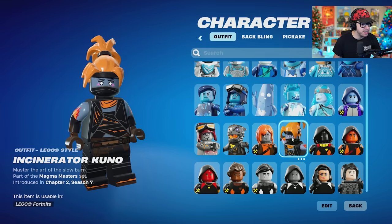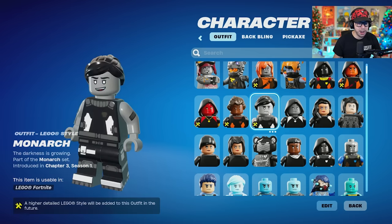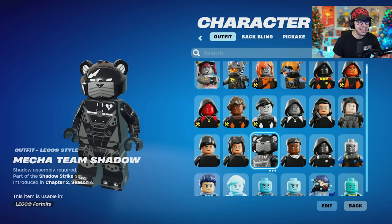This one's not really done yet. Incinerator Kuno. Going through all these sort of ones here. Shadow Arc — these are all kind of the Shadow skins, and about half of them are done, half of them are not. Shadow Scully — these apparently are done, so that's interesting. Mecha Team Shadow — yes, that looks great.